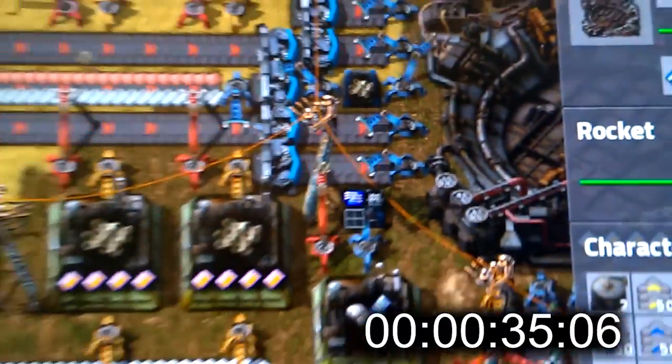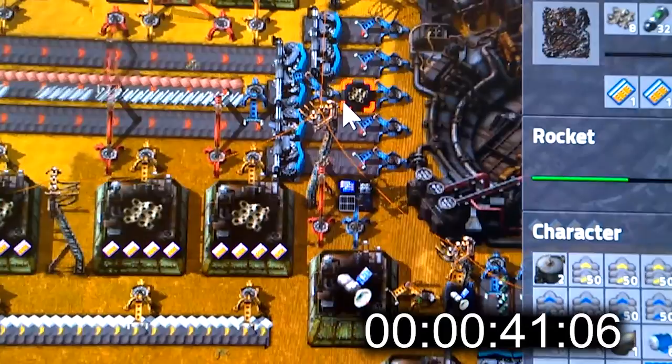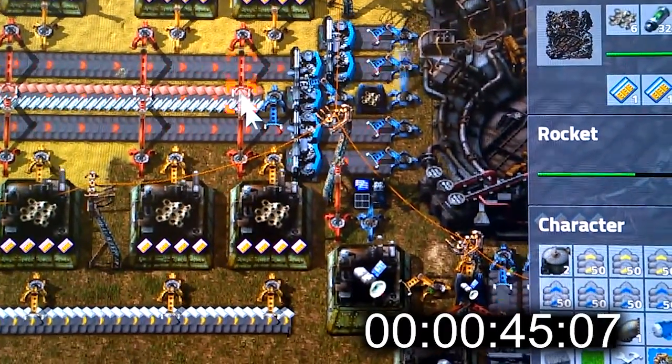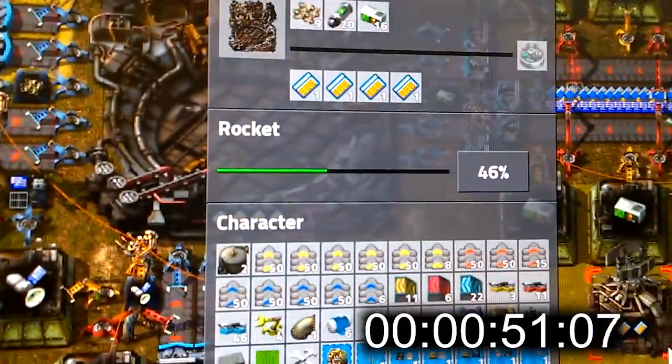You can see the main concern here is these guys — what are they called again? The low density structures. They're kind of the slowest to build compared to how scalable the other ones have been. So let's see — we're at 46%.